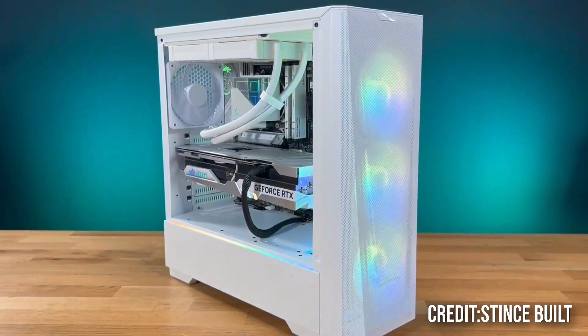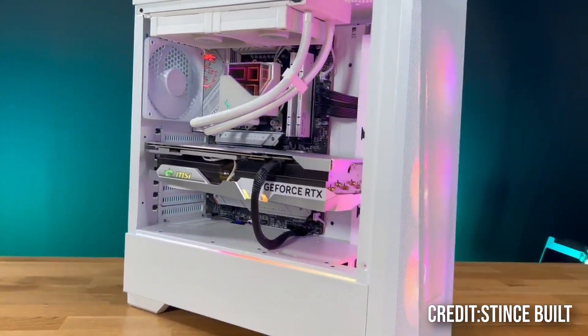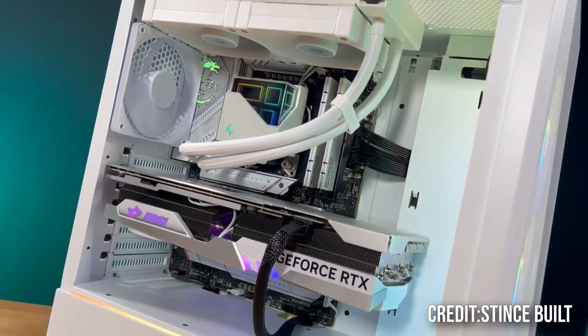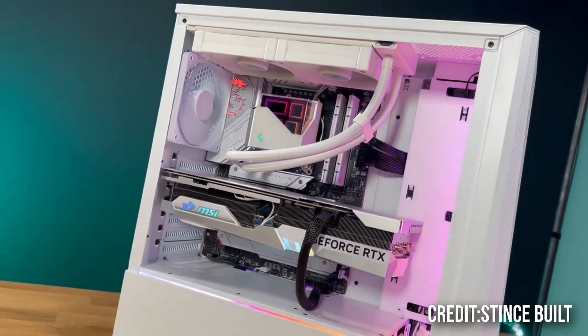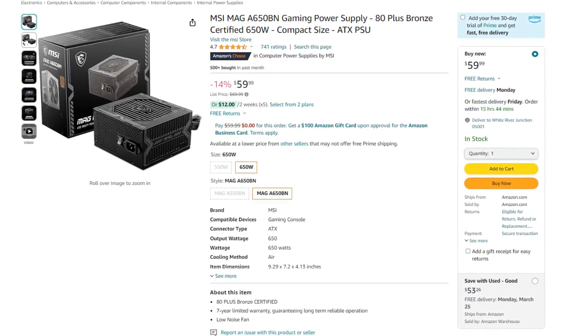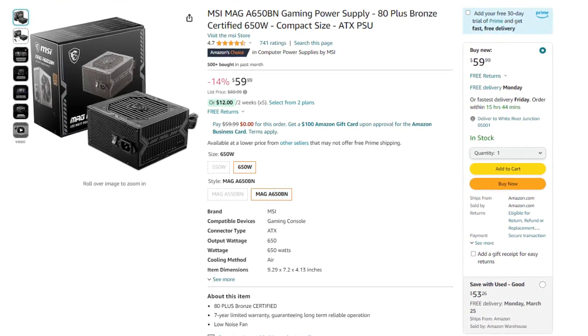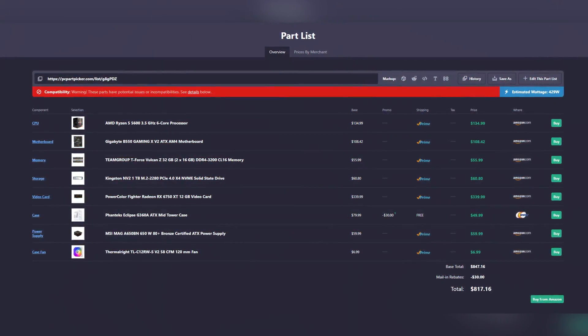For the case, we have a great deal: the Phanteks G360A, currently on discount at $50, normally going for $80. It's a beautiful case with a front mesh panel and three pre-installed RGB fans — in my opinion, one of the best-looking cases on the market. Last but not least, a 650-watt 80 Plus Gold power supply from MSI, which is reliable and provides plenty of wattage for this system.